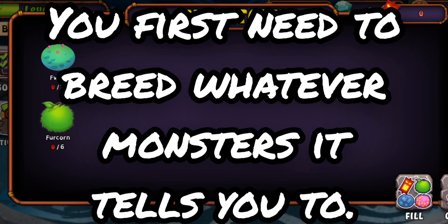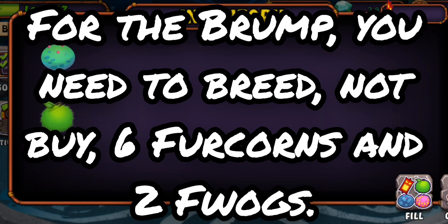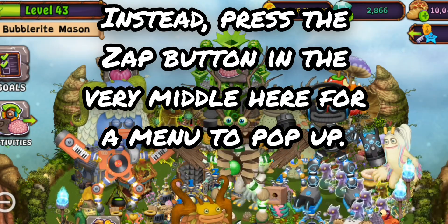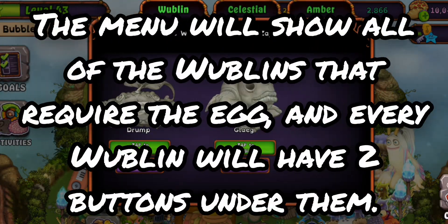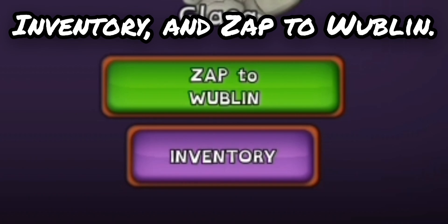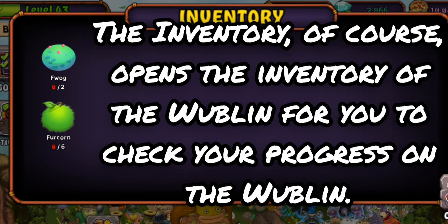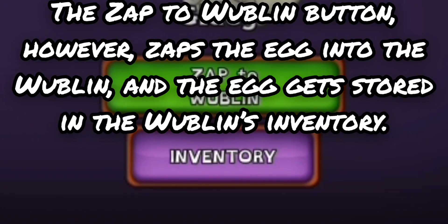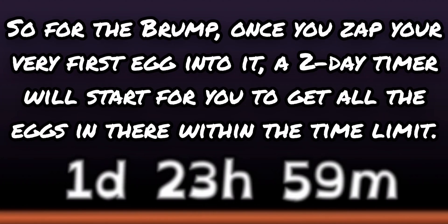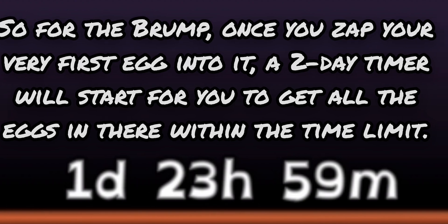But how do you zap the eggs into it? You first need to breed whatever monsters it tells you to. For the Brump, you need to breed — not buy — six Furcorns and two Fwags. When you get the monster bred, do not send it to the nursery. Instead, press the zap button in the very middle for a menu to pop up. This menu will show all of the Wubblins that require the egg, and every Wubblin will have two buttons: Inventory and Zap to Wubblin. The zap to Wubblin button zaps the egg into the Wubblin, and the egg gets stored in the Wubblin's inventory. If it's the first egg, the time limit will start.